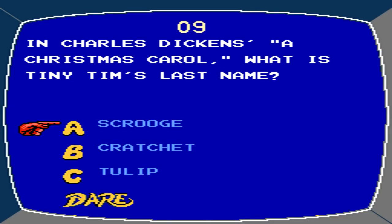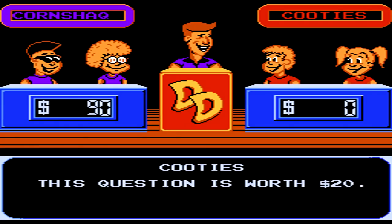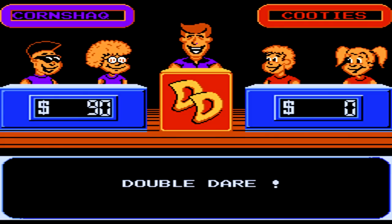On this question the answer is obviously Cratchit, but I'm going to dare the other opponent to see if they double dare me back so I can do a physical challenge. Sometimes the computer will do this instantly, or they will answer the question correctly and get those points — you're never sure which they'll end up doing. Thankfully, they end up picking double dare so we can get one of the physical challenges.